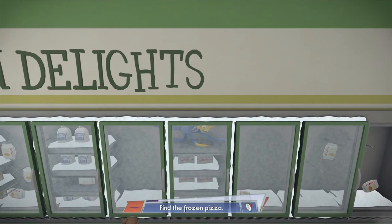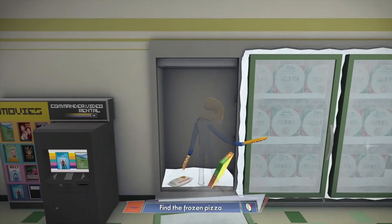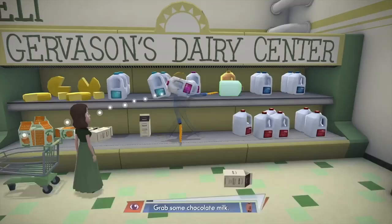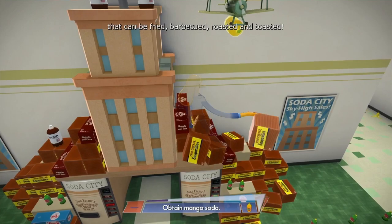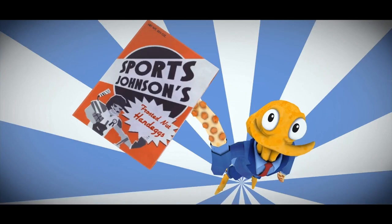It was very interesting learning the mechanics and seeing that we can control Octodad in a very different way than I imagined. You've also got to get some orange soda and cereal for the kids, then pick a golden apple — probably the easiest part of the entire store section.